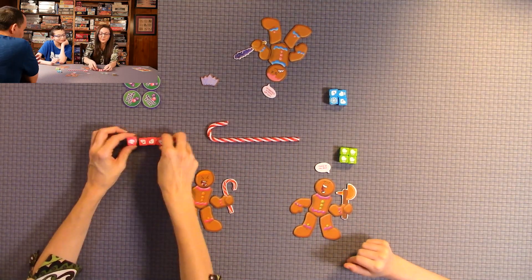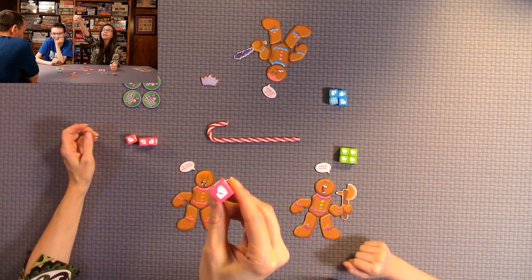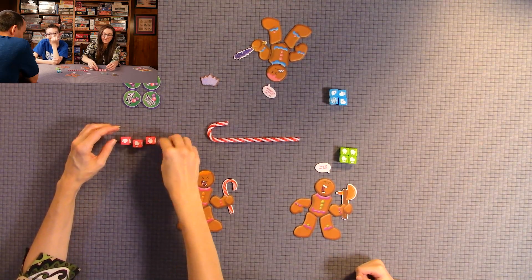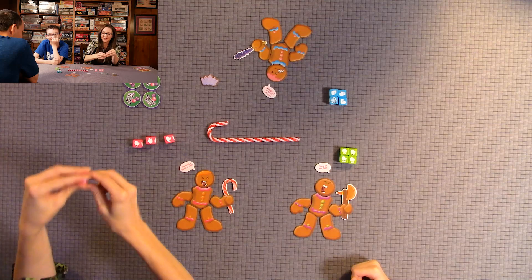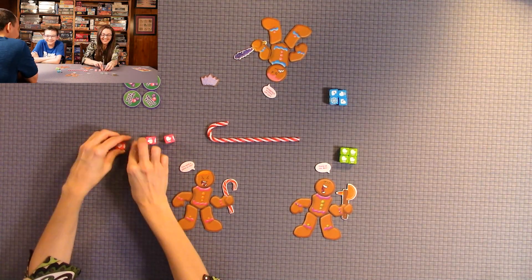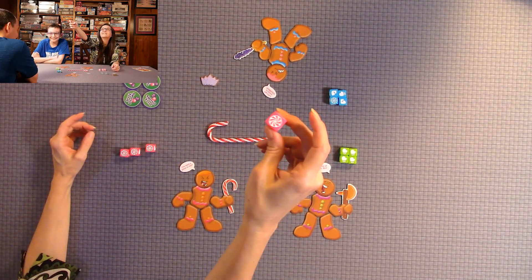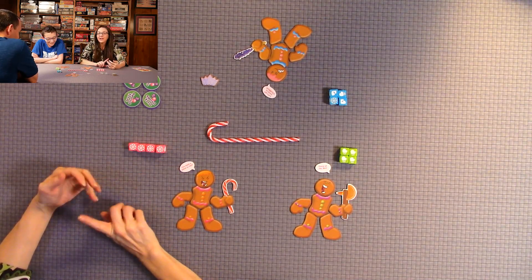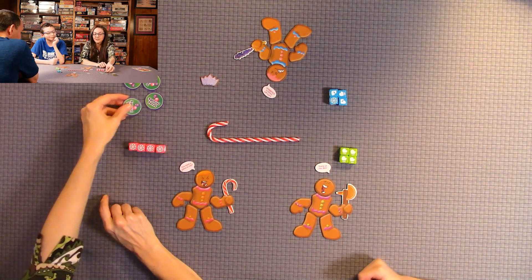The little feet are obviously the legs. The little mittens are the arms. And then there's the peppermint swirls — that could be used as wild. It can also be used to grab a special treat.